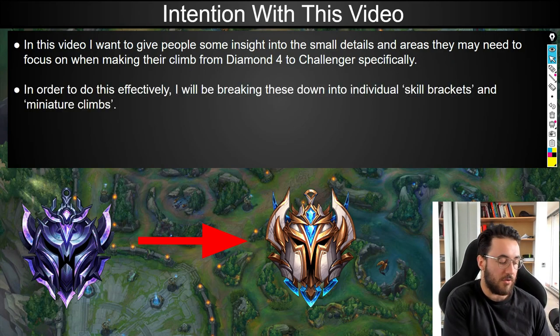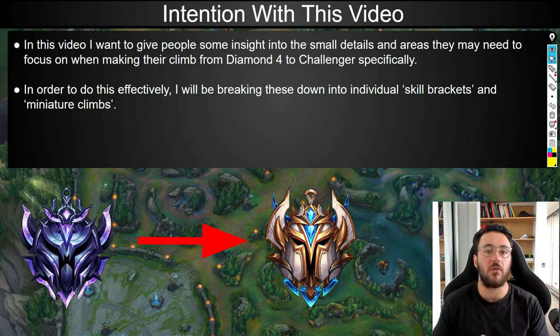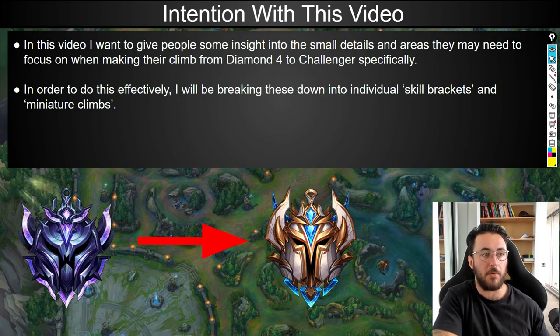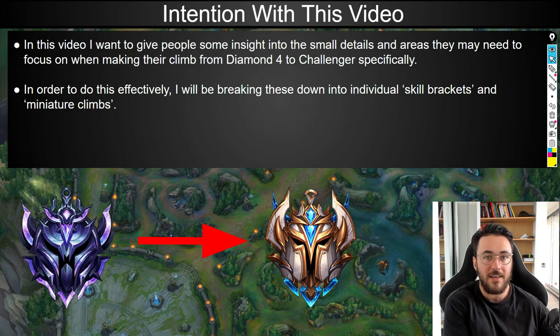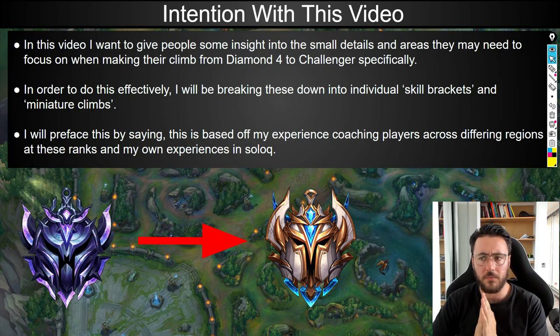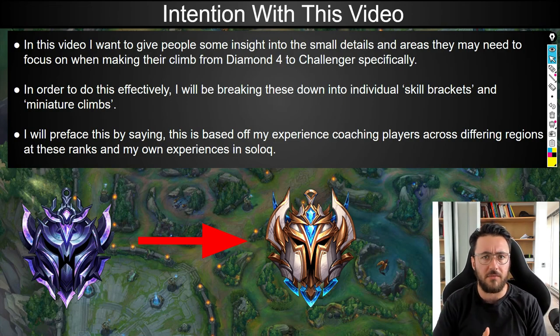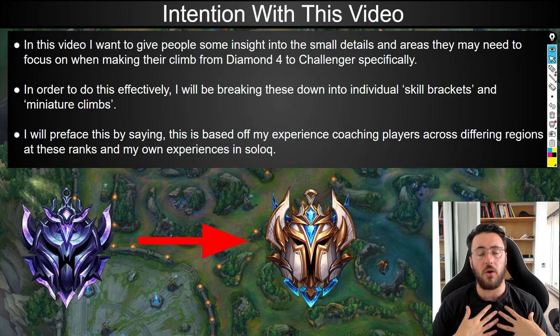In order to get very specific, I've actually had to break down the climb into specific skill brackets. For those of you who've made this climb before, you'll know there's no such thing as randomly going from Diamond 4 through to Diamond 1 or Diamond 1 through to 500 LP. There are miniature tests along the way that you must pass. This is all based off my own experiences climbing to Challenger over the past six or seven seasons, as well as my coaching experiences within the Midlane Academy.